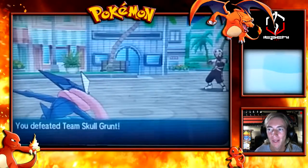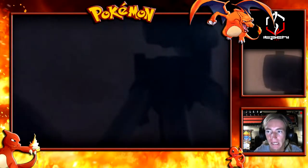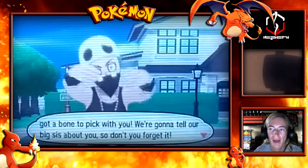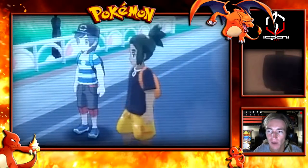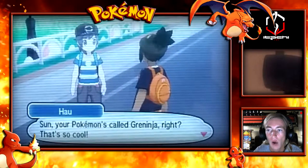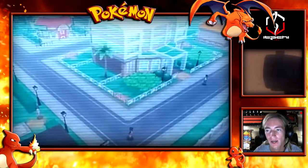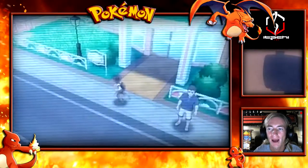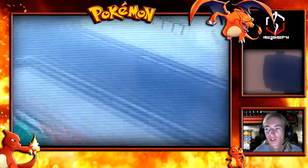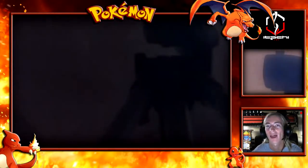We defeated Team Skull with just Water Shuriken and it only hit twice out of five - pretty easy defeat. We're going to make our way to a different part of town. My rival is basically going to give us a mini tour of the Pokemon Center. What I love about the Pokemon Center is over the past 20 years it has grown drastically. I love the art style - it looks more like the anime Pokemon Centers with the circular building.